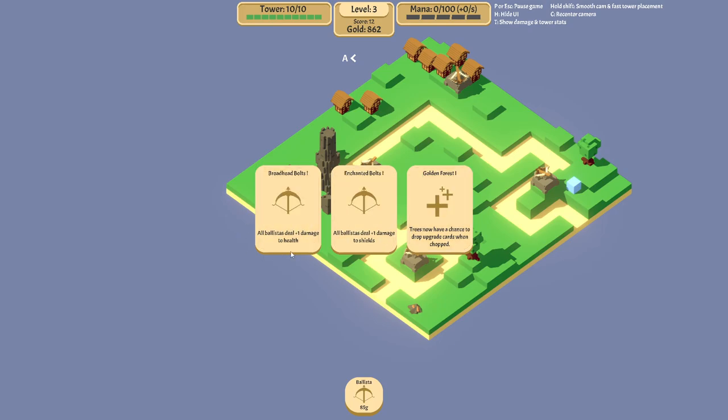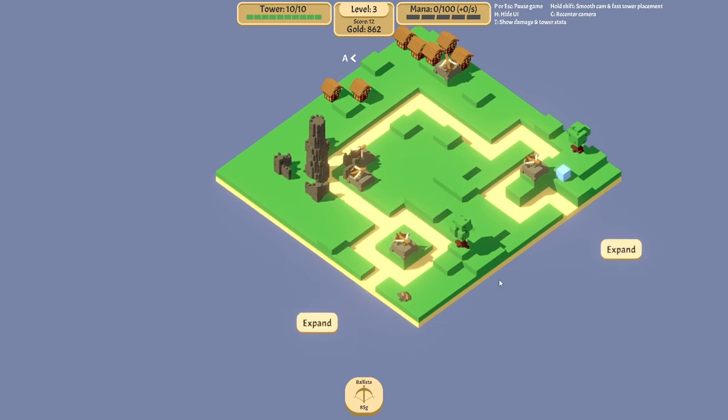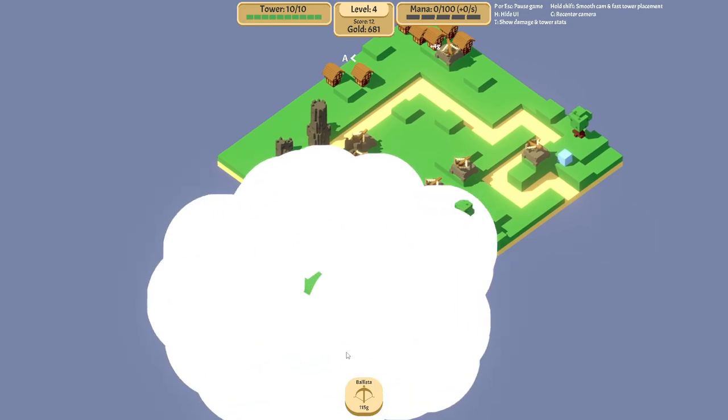For now we'll just take the plus one damage to health, since so early in the game health damage is very important. So we'll just take this. You generally want areas like this because if I place a turret here, it can attack both on this side and this side. If there's no one on this side to attack, it will automatically attack on the other side. We'll place another one here for the same purpose — they can attack both ways.